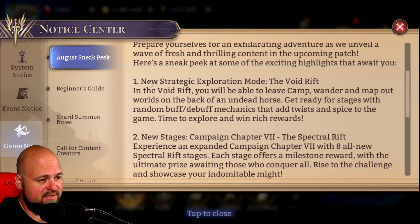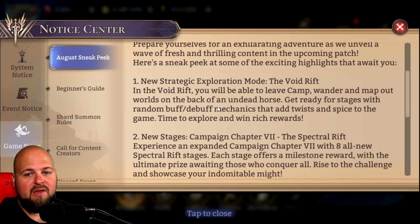We have a new strategic exploration mode called the Void Rift — I think I've seen that on his channel. You'll be able to leave camp, wander, and map out worlds on the back of an undead horse. Get ready for stages with random buff and debuff mechanics that add twists and spice up the game. This is cool — it's going to be an even more strategic piece of it. I feel like the game itself is already strategic, though there's nothing really set-and-forget except like the Tide, which I'll make a separate video on. But the rest of the game is awesome.